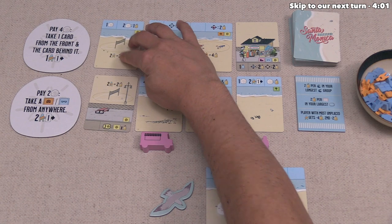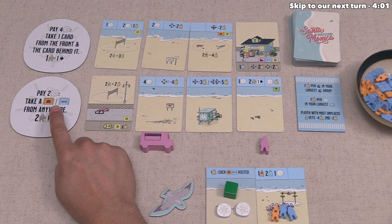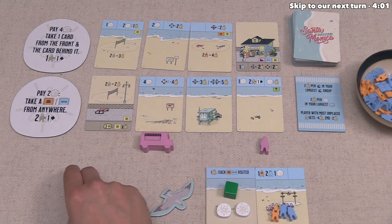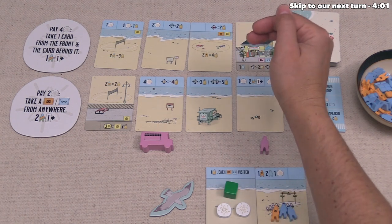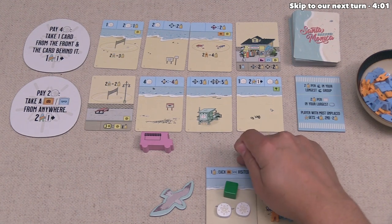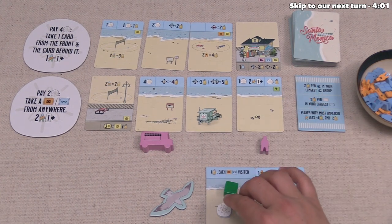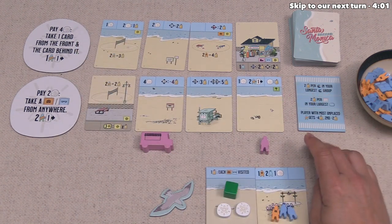Now it's time for us to go, and we do have two sand dollars to spend. This means we could perform that action over there, which would let us take a tourist or a local tag card from anywhere, and we can move up to two people once. When we look over here, there is a tourist tag on that card, and that appears to be the only one that matches up with our bonus. I just realized that our VIP bonus matches very well with this sand dollar action, and we should certainly keep that in mind. It might make sense to hold onto these — if we get two more, we could pick up two cards instead of one in a turn, which also seems powerful.